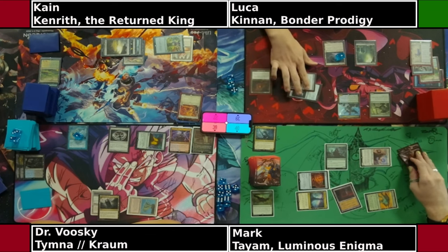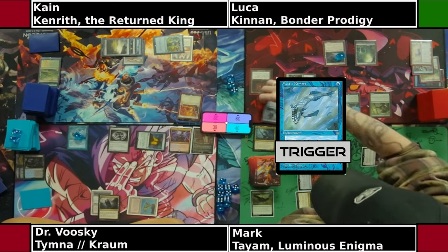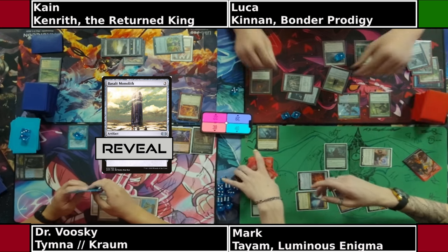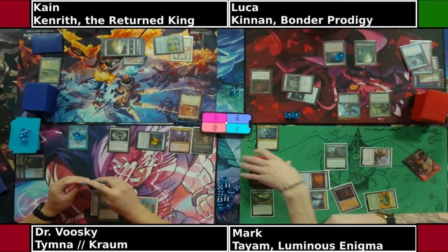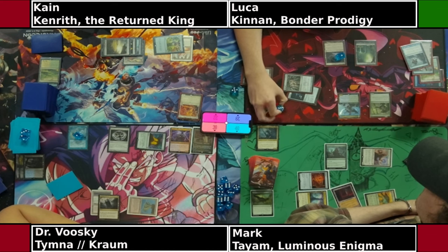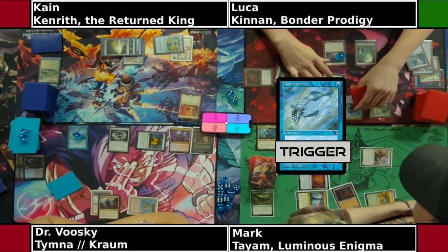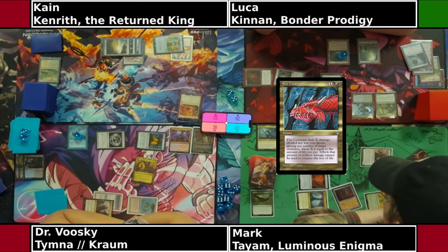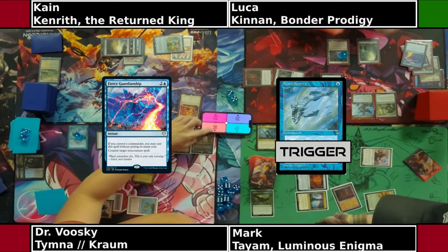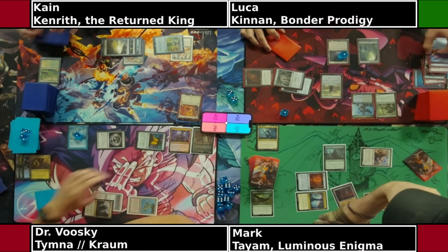Luka taps three for Sol Ring, two for Mox Opal, making two blue and three colorless. Uses one blue and two colorless to play Fabricate — triggering Mystic Remora, which Dr. Wooski does not pay for, so he draws a card. Ever since the printing of the One Ring it's always been a battle of do you want to go for the win or go for value and protect yourself. Luka here is going to be trying to go for the win. Once you get the Basalt Monolith down, the Mystic Remora doesn't really matter anymore — you just need to get past the early countermagic to complete your combo. Luka goes for the Basalt Monolith; Dr. Wooski responds with Fire Covenant trying to kill the Drannith and the Devoted Druid, but it gets countered by Fierce Guardianship, and Basalt Monolith will resolve.